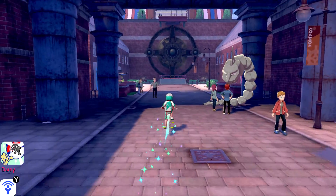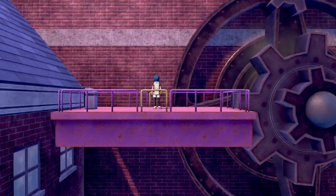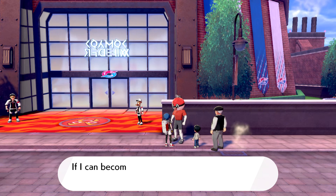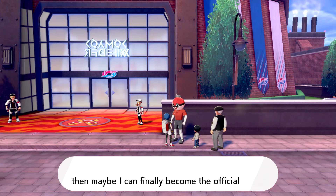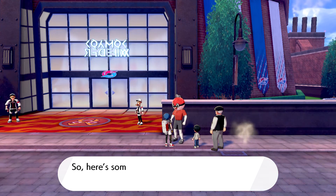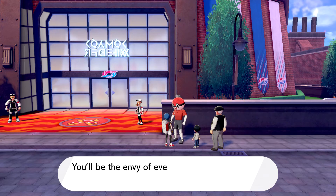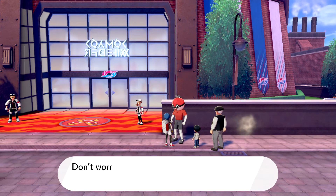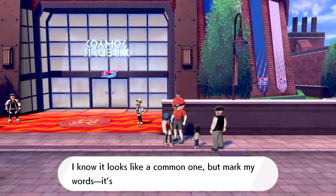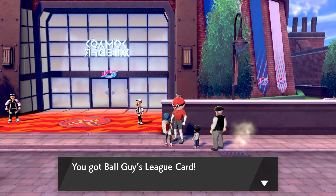Now that we're in Motostoke, there are a few things we can do here. If we talk to Ball Guy, he says: 'Hey there, Champion — I've been waiting for you. If I become mates with the champion, maybe I can finally become an official mascot of the gym challenge. Before I forget, here's something to make sure you don't forget your old friend the Ball Guy — a super rare league card. You'll be the envy of every collector out there. Don't worry about the card's slight wrinkling; that's just because everyone tries to get their hands on it.' We get Ball Guy's league card.